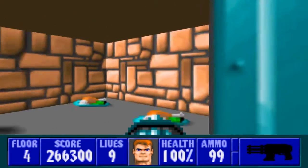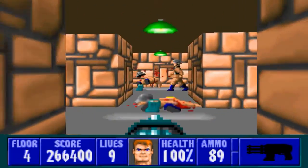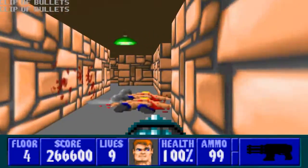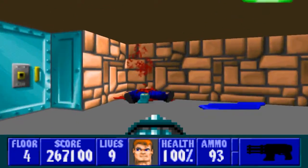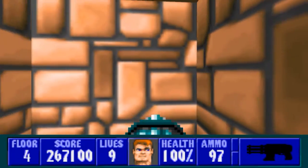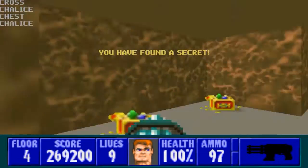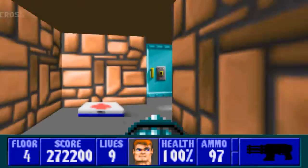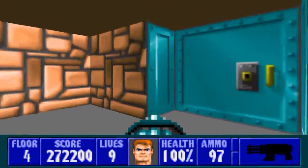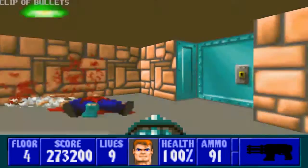We'll go down this way and open this door — we got some food in here. Open this door and we got some more guys; you guys can die. We have ammo here and here, and in this room we have a Schutzstaffel. We'll open this door and we have a secret where this first aid kit is, with some treasure — lots of treasure. Well, not a whole lot compared to what we'll see later in the game, but a decent amount. We'll head over here next and get rid of these two guys.